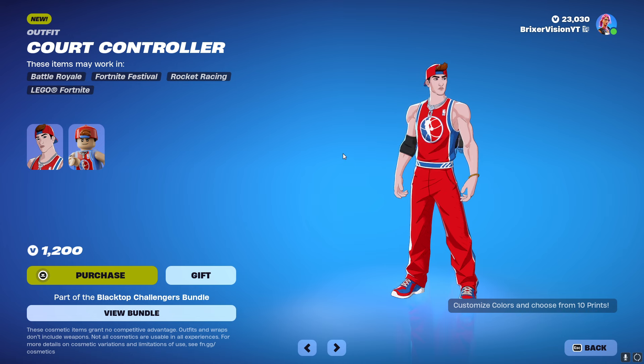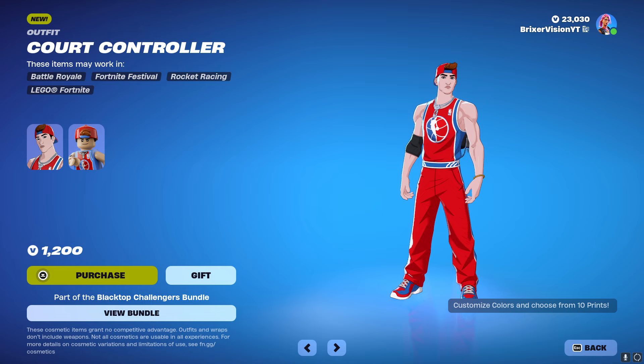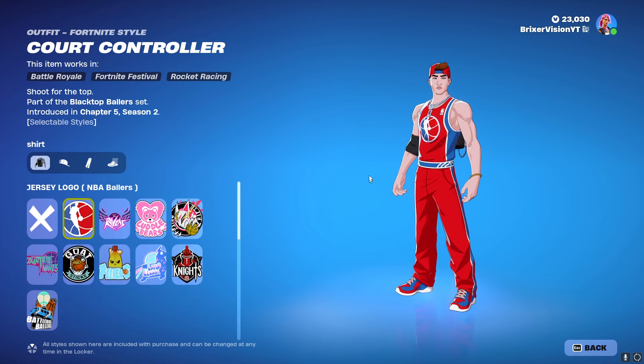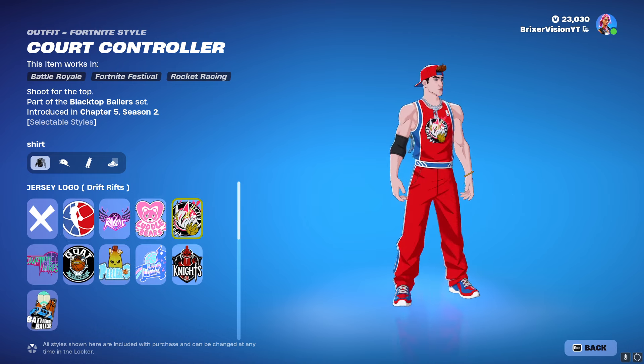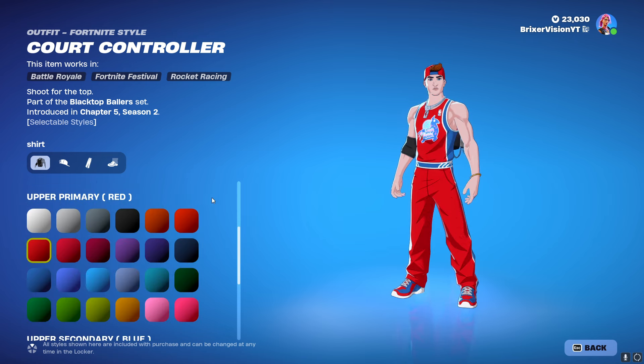So these are the outfits we're going to go through — there's 10 of them, but we're not going to cover every single one in detail. Here's what you get with your skins: a bunch of different logos. You get the jersey, the NBA Ballers, the Ravens, the Cuddle Bears, and you can change that — it actually changes the logo on your outfits, which is pretty cool.